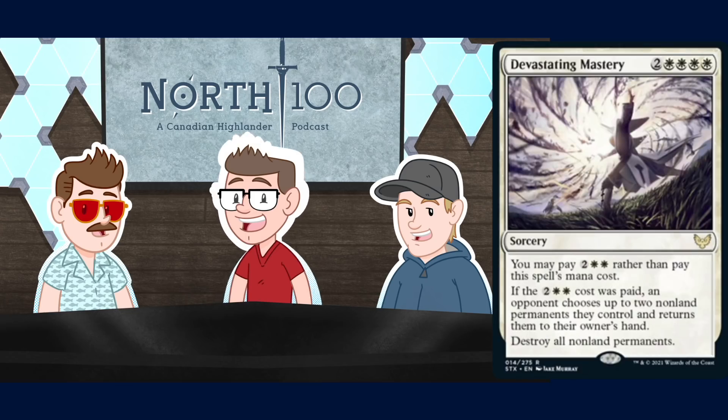Devastating Mastery is a six-mana sorcery with an alternate cost of two White White. At that alternate cost, an opponent chooses up to two non-land permanents to return to hand, then you destroy all non-land permanents. Jare: The downside on the alternate cost is often too big — on average you might only be wrathing two things, so it can't wrath reliably for four mana. Planar Cleansing has never made a splash; you want to cast planeswalkers, force commitment, then wrath — this doesn't enable that pattern.